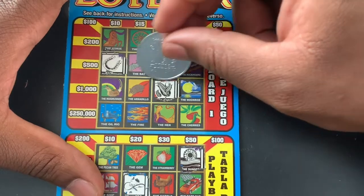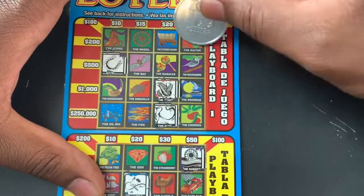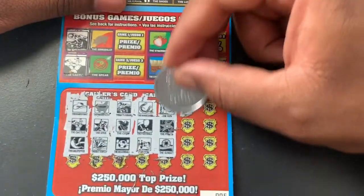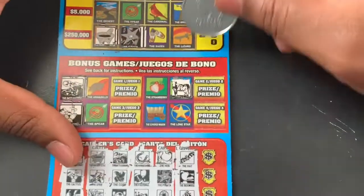We got a hen, we got a hen — and that's it. We got a bat, moonrise, and blue box.